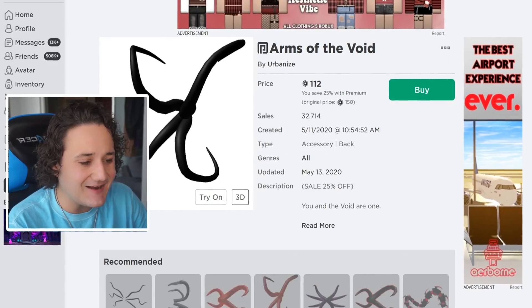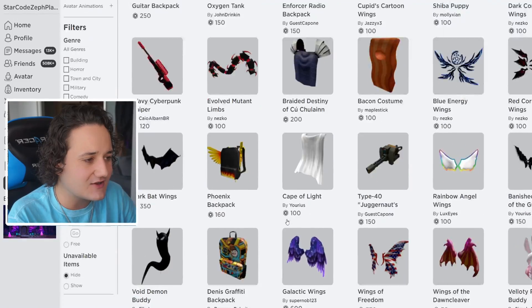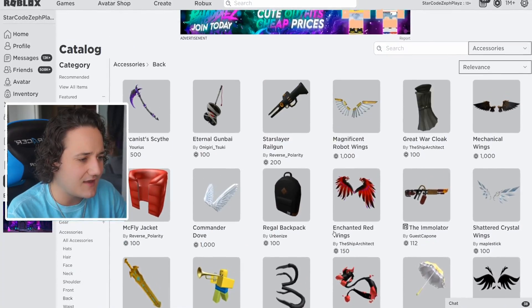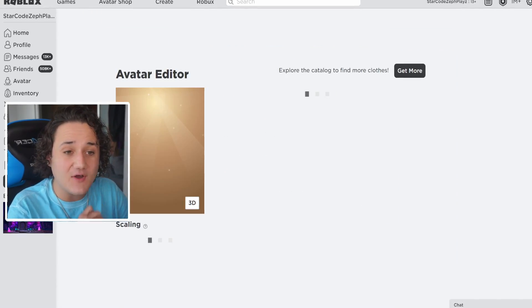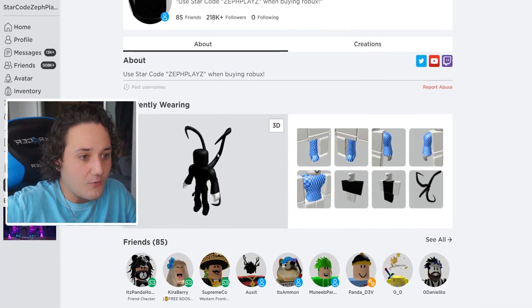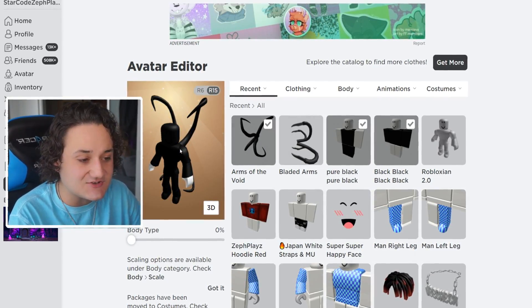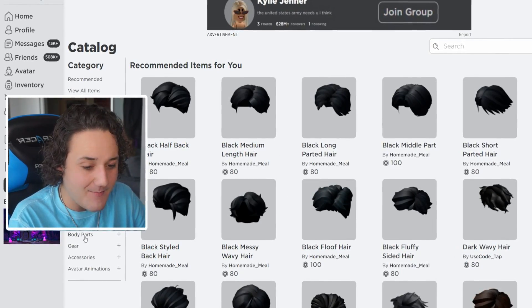Wait, what is this? Arms of the Void — this looks kind of cool. If this is a back accessory, this could look sort of like a distorted tail. And there are also bladed arms — this might look insane too. Let's buy both of them and see how they look. One of them might look really cool on Cartoon Dog because I don't want to go without a tail. Oh my gosh, that looks insane! It kind of has like a Slenderman vibe, but Cartoon Dog is pretty crazy, so I'm pretty happy with that.